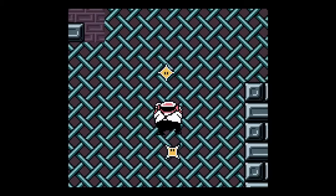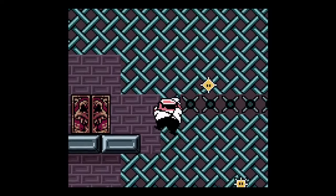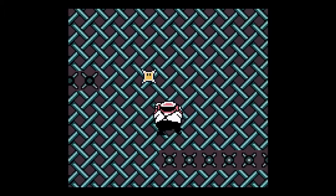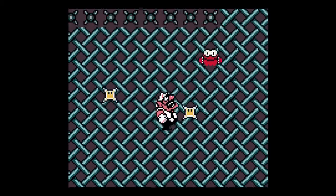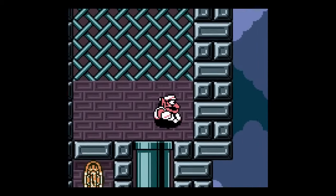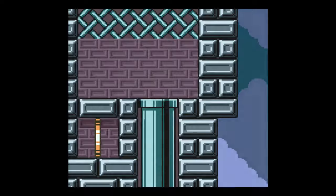I probably shouldn't have killed that one lemming, whatever he is. He was probably the only one useful to me. I'm just gonna go back down the pipe and then I'm gonna revive the guy that I killed, because he will be the most useful to me to get the key.